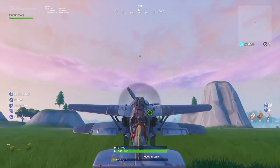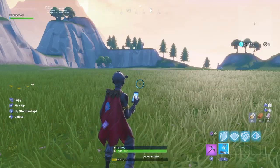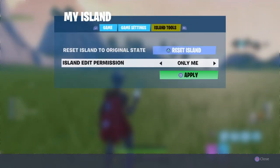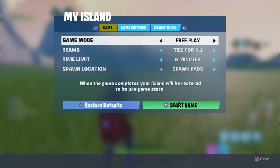Or if you want one of your friends to be able to build. So first you're gonna have to press pause, go to My Island, and go over to Island Tools. I already have mine set to everyone, but you can set it to Only Me or Everyone, so everyone in your lobby can build or only you can build. And you can reset the whole island too, but that's nothing to do with it.